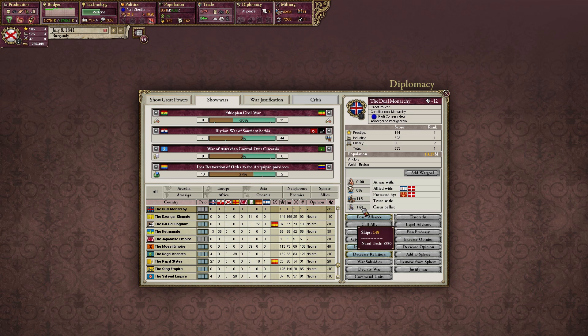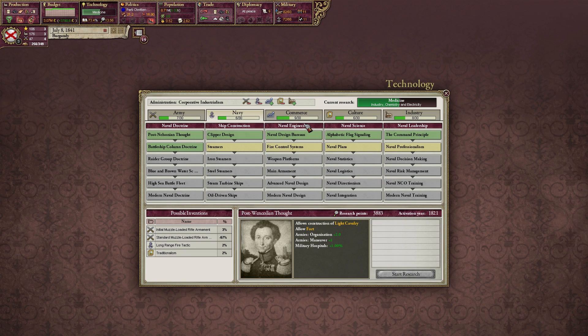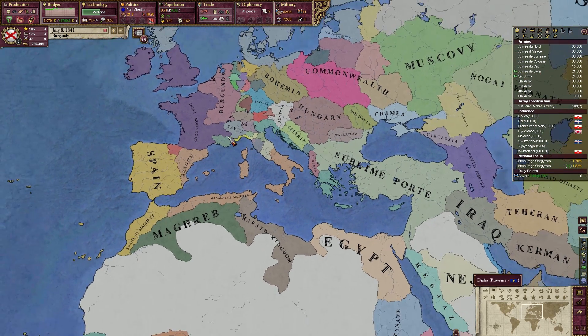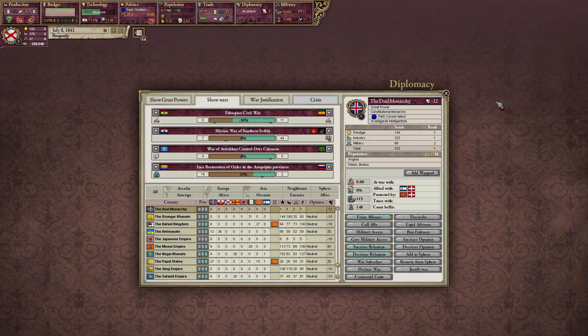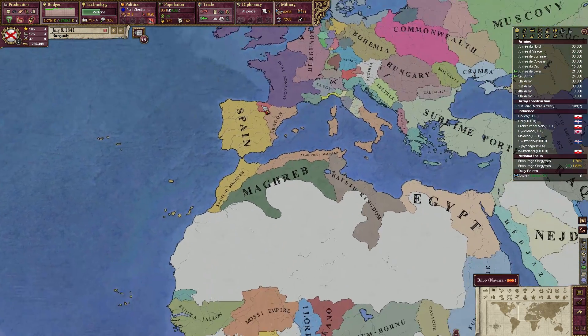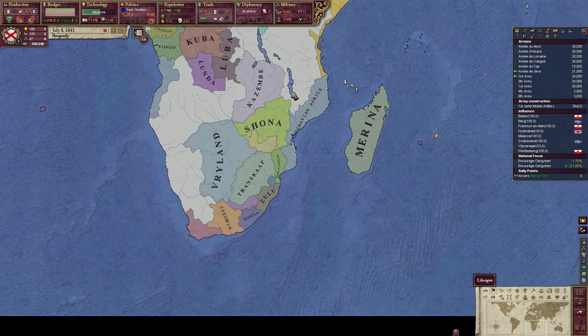Their naval tech is 8, so they have a rather big advantage there. We are stronger on land; they are stronger at sea. They also have nearly 4.5 million more people in their territory, all of them accepted or primary culture. So they're stronger overall with more land and more population.